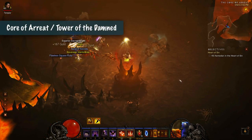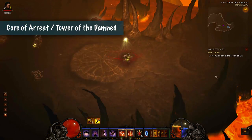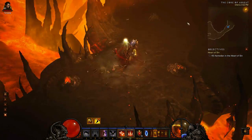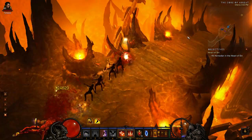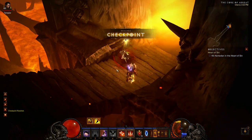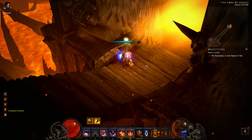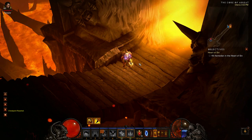Let's move into the first two zones: the Core of Ariat and the Tower of the Damned. When we start the Alkaiser run we begin with the checkpoint in the Core of Ariat right next to the Asmodan fight. You can get this checkpoint by starting a game on the kill Asmodan quest and running right to the end of the Core of Ariat zone. Just make sure you don't click on the door to the Asmodan fight or you won't be able to get out until you beat him.